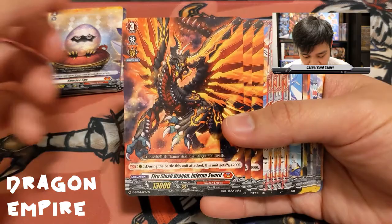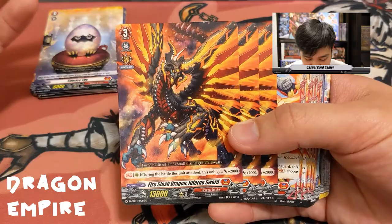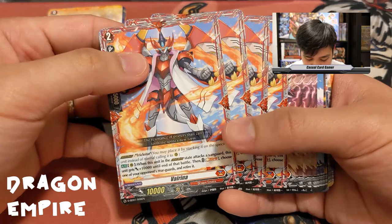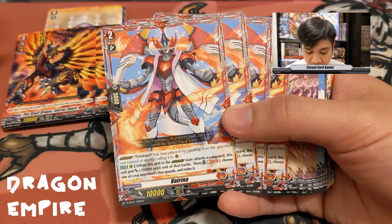For generic support, we have Fire Slash Dragon Inferno Sword — a grade three. We get three copies. Its ability: during the battle that this unit attacks, gains plus 2,000. Very straightforward.